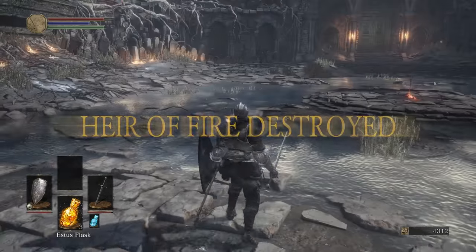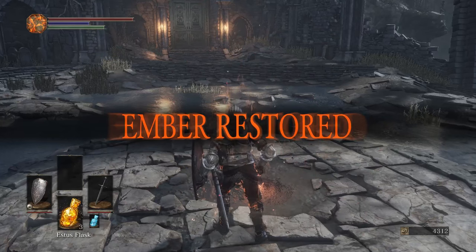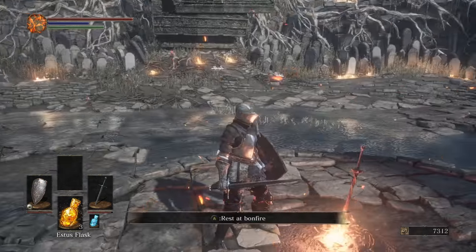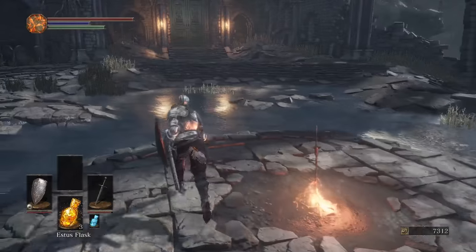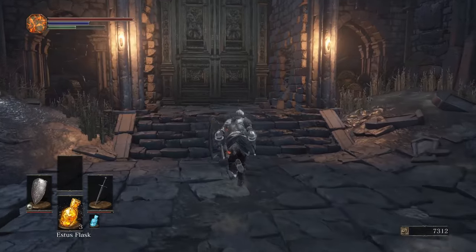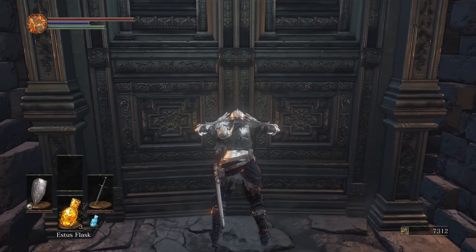Iundex Gundyr's soul gives you nothing — well, he gives you the Coiled Sword actually. Whenever you get a boss soul, just go to Ludlith. He has literally every single boss soul interaction, so it's not like Dark Souls 2 where you had Straid and Ornifex — it's just Ludlith.